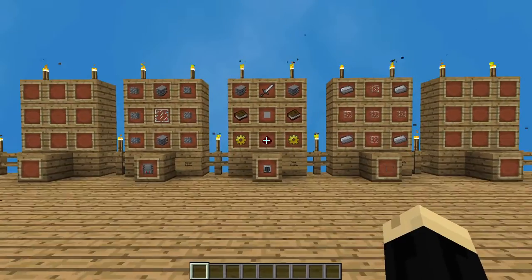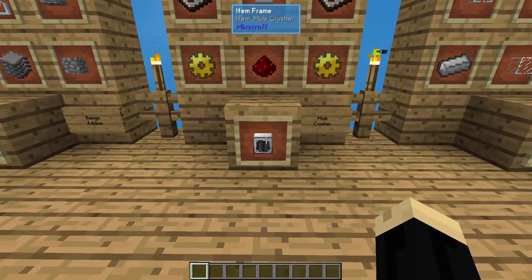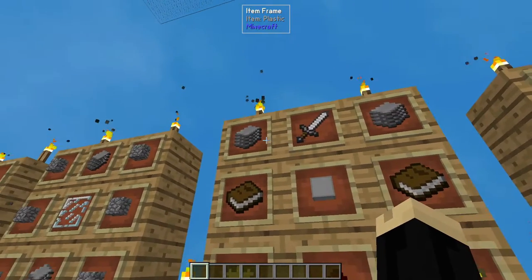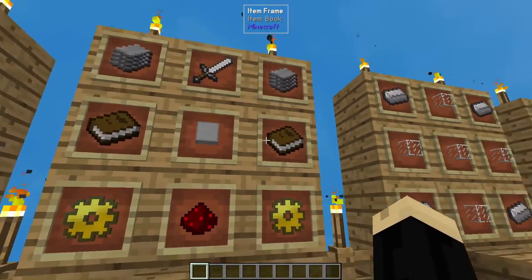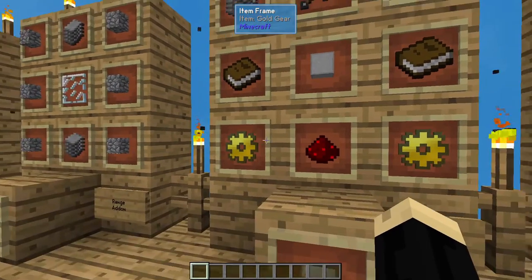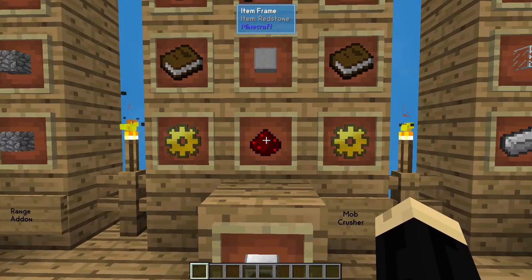So a couple things we're going to need here. First thing is going to be the Mob Crusher itself, and that is going to be two pieces of plastic, an iron sword, two books, a machine case, two iron gear, and a piece of redstone.